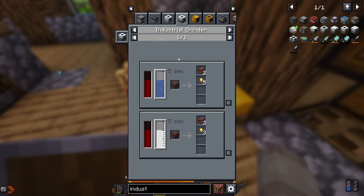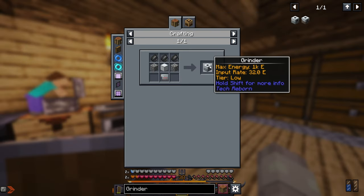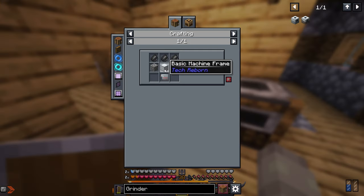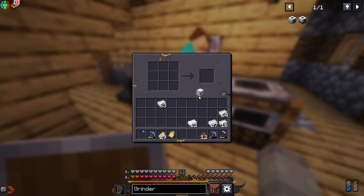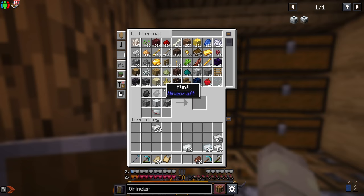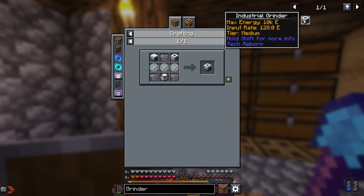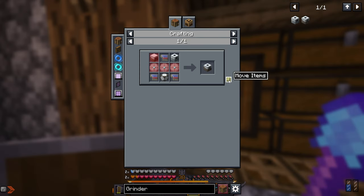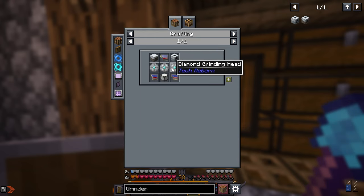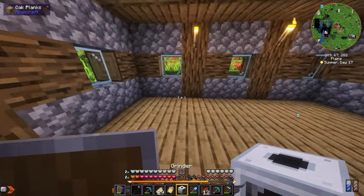To get the grinder we need refined iron — just melt iron — then make a basic machine frame. Now we can craft the grinder. I just need one more flint — there we go. Place this here and we got a grinder. But now we're gonna need an industrial grinder, so we need an industrial electrolyzer and diamond grinding heads, which require grinding some diamonds. I also need a way to power it so let's make some basic solar panels — I'll need copper and rubber.